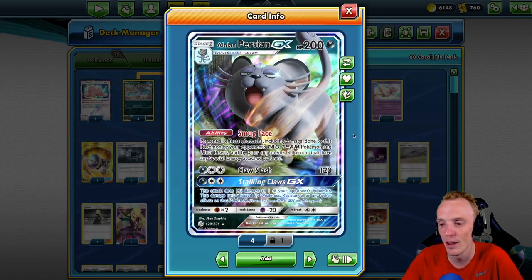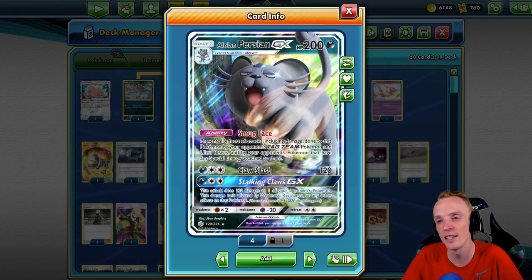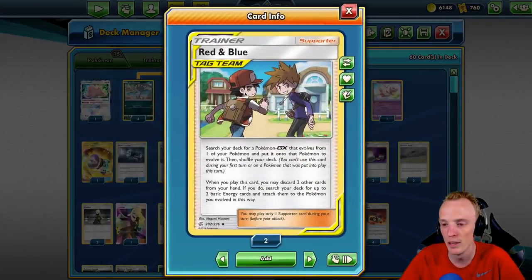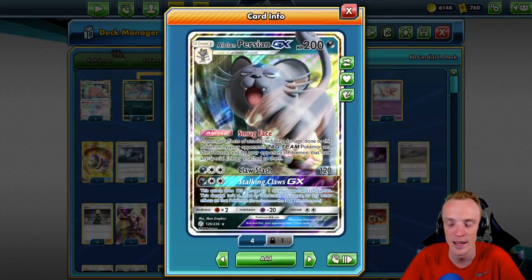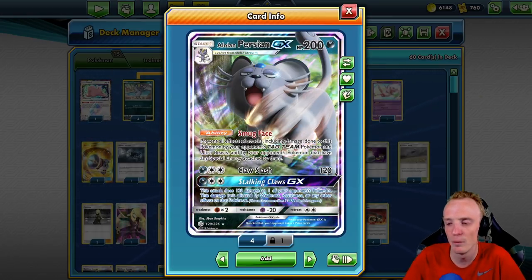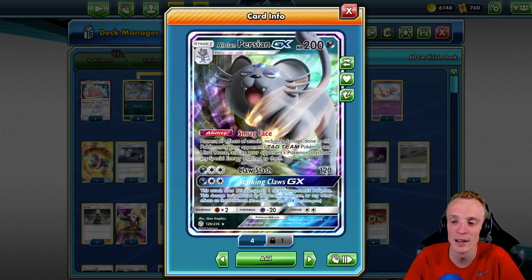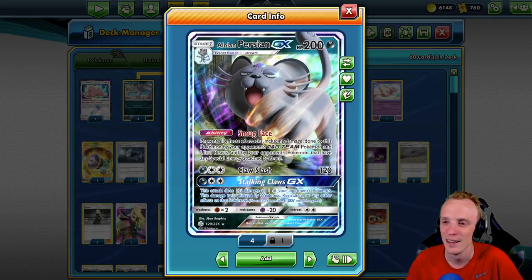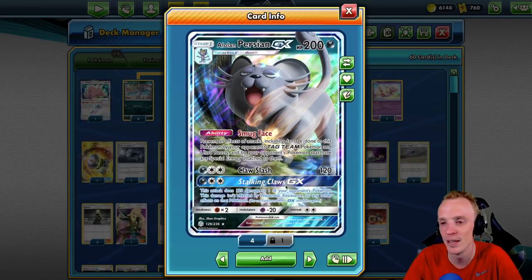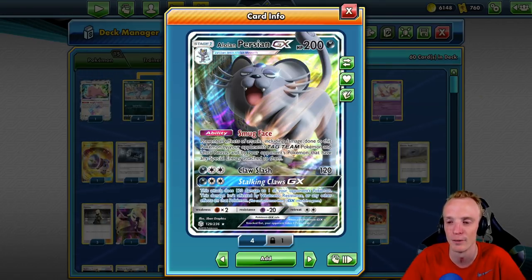Obviously we want to attack with this guy. He's got a serviceable attack at best — 120 for three energies. The attack cost isn't a problem because we can run Red and Blue, which lets us search our deck for a Pokémon GX that evolves from one of our Pokémon, put it on it, and if we discard two from our hand we get to search for two energies. 130 would be better but we've got to live with the 120. The Stalking Claws GX attack is kind of nice though — a 120 snipe to the bench that can really finish a game or get that one prize card you need.